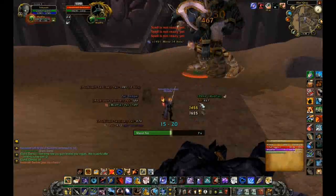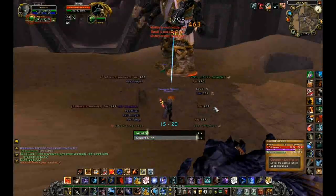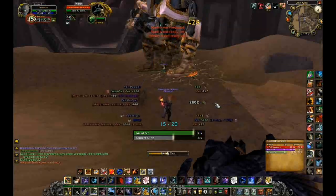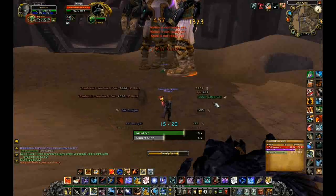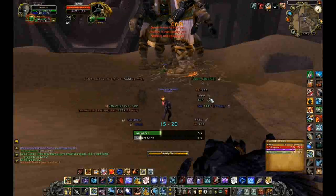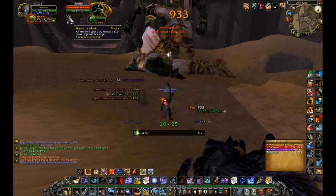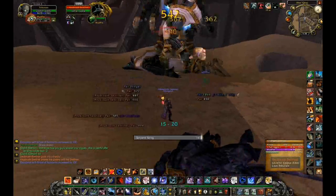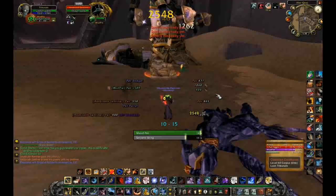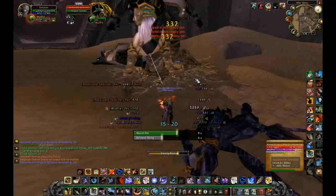Once one of them dies, the debuff from that one goes into the other remaining mobs still alive, and it will also heal everyone that is still alive. So don't bother trying to take them all down to about 10% and then trying to kill them all, because it will just heal them back up. At about 40% the one you are fighting will enrage, so just cast a tranquilizing shot and the enrage will be gone.